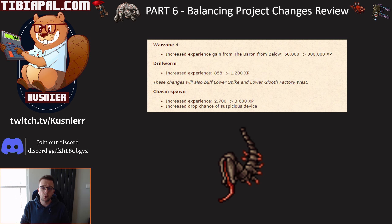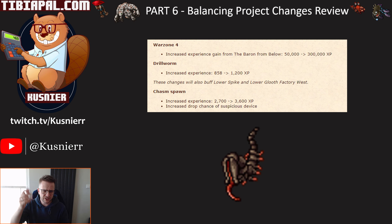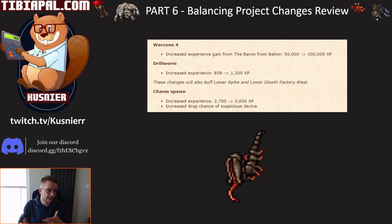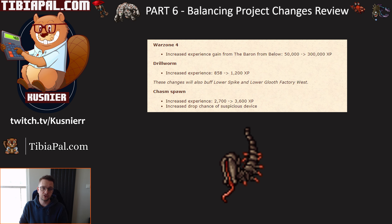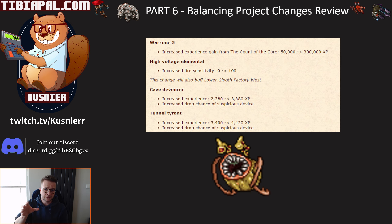Now, Warzone 4 and 5 — the changes are amazing. They've increased the experience of the chasm spawn and Drill One by approximately 30%, which is really high. This place was kind of all right already for a level 300 EK or paladin, but with a 30% buff those places will be pretty damn good. I expect them to be around A tier for a level 300 paladin or EK, and I'll be making a guide for Warzone 4 and 5 in the coming days.